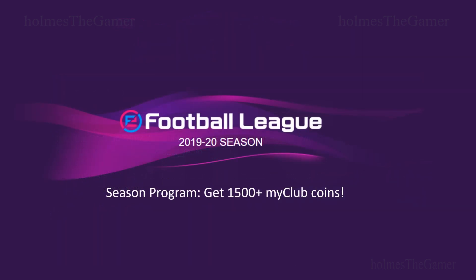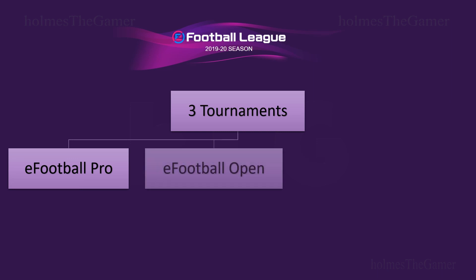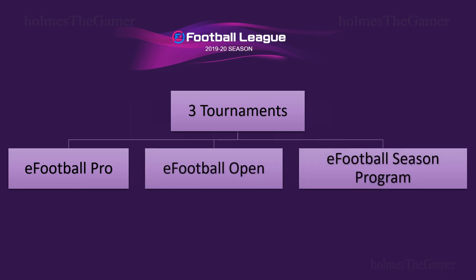Before we continue with how to get 1,500 my club coins, let me briefly explain about this eFootball League. There are three types of tournaments under this league: eFootball Pro, eFootball Open, and eFootball Season Program. The my club coins I am talking about are obtained through eFootball Season Program.